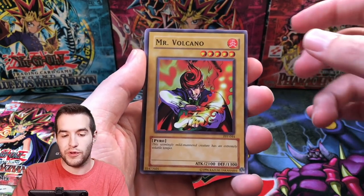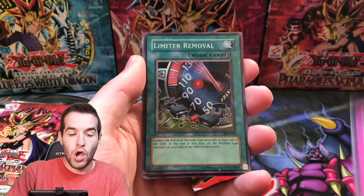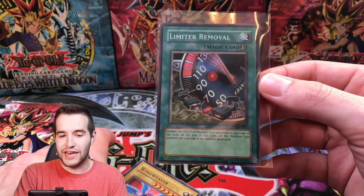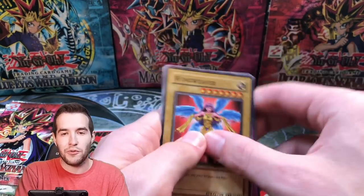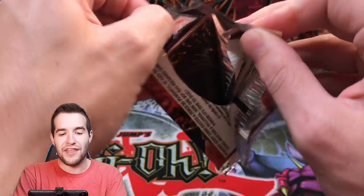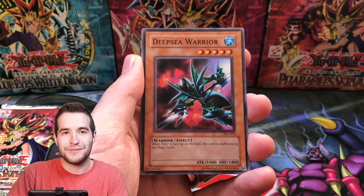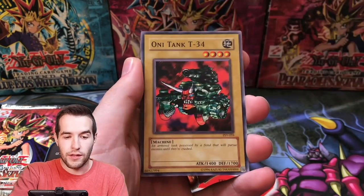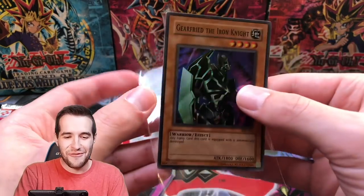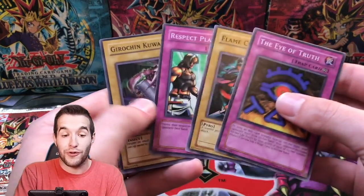I just dropped some sleeves everywhere. Mr. Volcano, we got a Gradius, Science Soldier, Driving Snow. Limiter Removal in the second pack — does that mean we're going to get a Thousand Eyes in the next pack? Could you imagine if that happened? That'd be so weird. Let's see if it happens — third pack. Limiter Removal again! Last time we got Limiter Removal then we got Thousand Eyes — let's see if it happens again. Mystic Probe, Solomon's Lawbook, Deep Sea Warrior. Oni Tank, here we go. Gearfree the Iron Knight — okay, it wasn't Thousand Eyes, but that's still a good one. Gearfree the Iron Knight — that's a cool super rare.